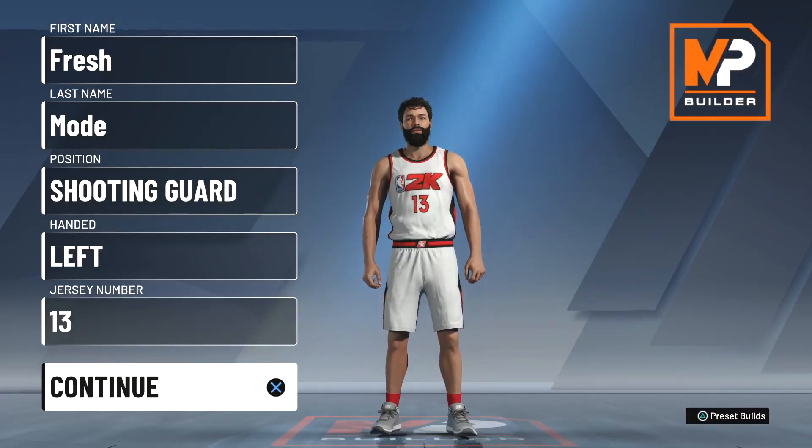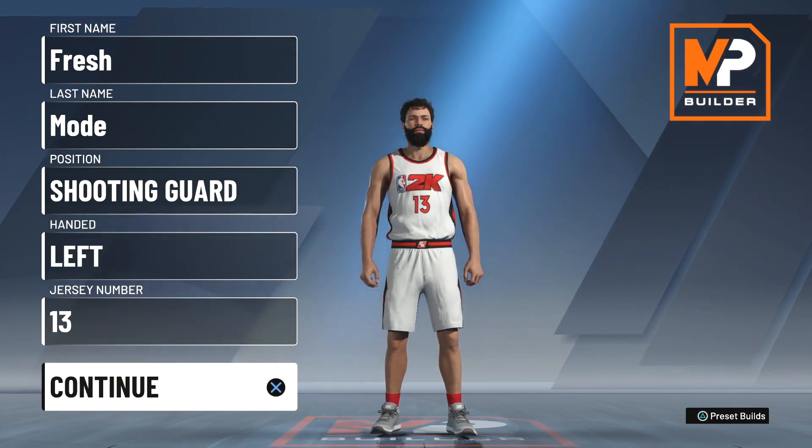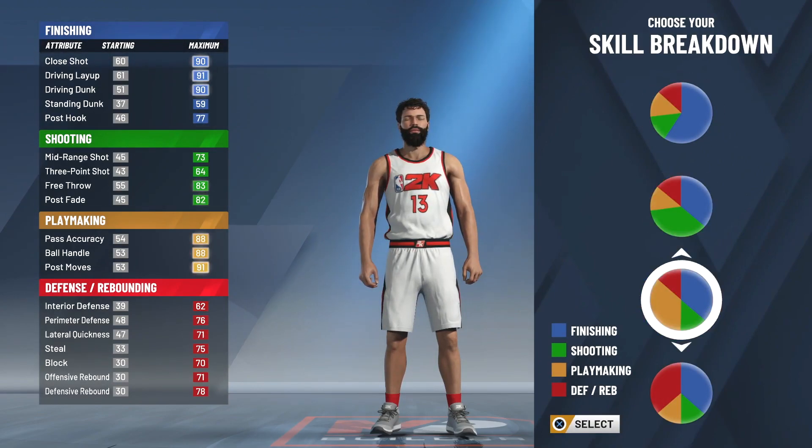Yo, what is it everybody? It's Mr. Seuss here back in the original NBA 2K20 James Harden build. We're back with the builds and we're gonna be doing our best here to make James Harden. So of course shooting guard, left-handed, and at number 13. I kind of went with just like a playmaking sharp — or not a slasher, a playmaking sharp.